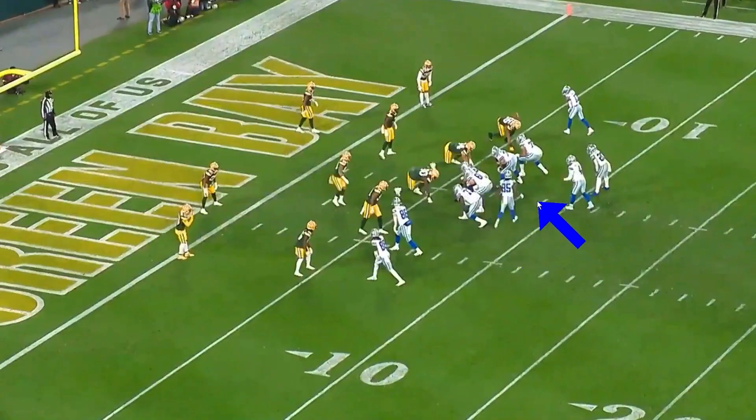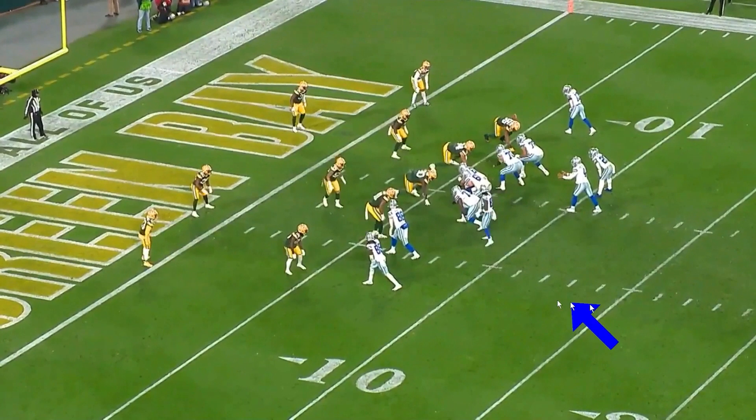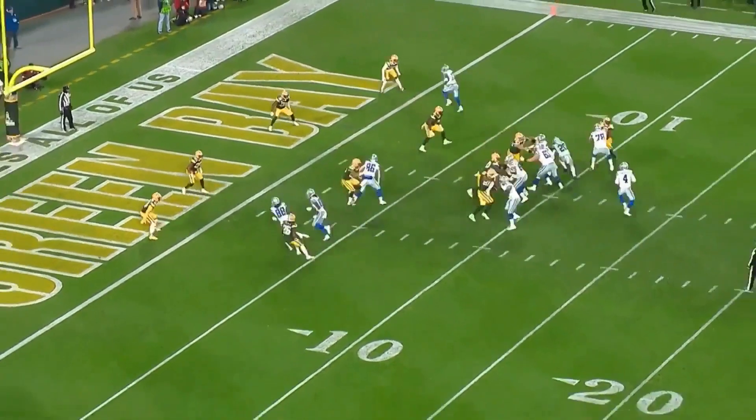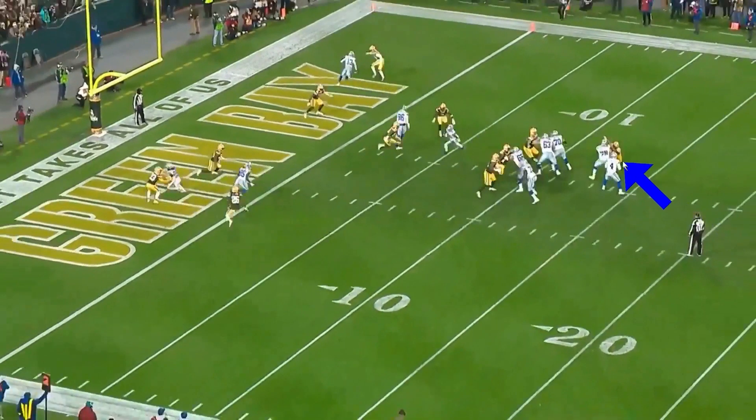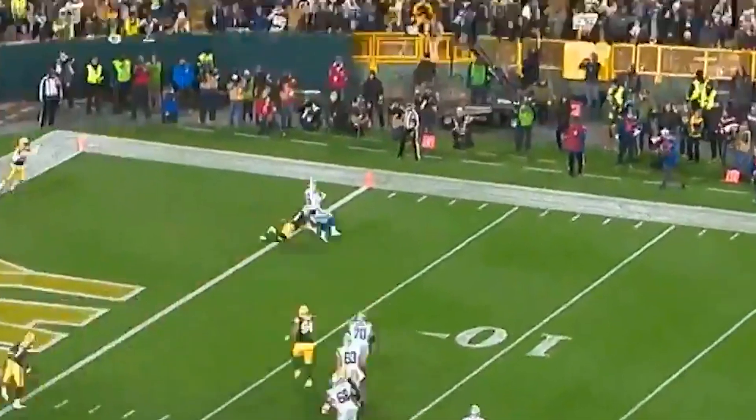Cowboys again in the red zone with three wide receivers. You've got Gallup with a little motion. We watch Schultz make his way across on a drag route. We get some decent protection — you can see Steel getting blown back — but there's nobody really out here. Dak puts that throw in a good spot and Schultz does a good job of not going down.